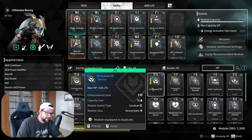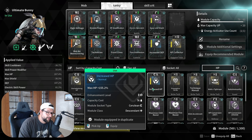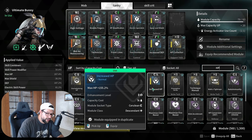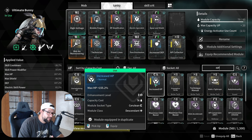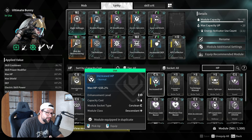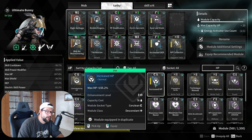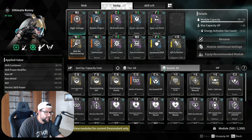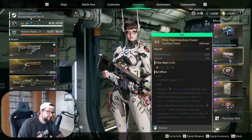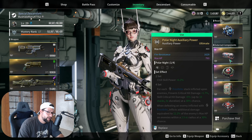This mod specifically increases your max HP, which is the most important defensive stat in the game. When talking about defensive stats, the priority order is HP, followed by defense, then shield — unless you're doing an exclusive shield build, but those are very rare. So go for Increased HP if you're early in the game and struggling with survivability. Upgrade it as much as you can, preferably to max. Keep in mind that HP and HP Amplification mods stack very well with components that have max HP rows.